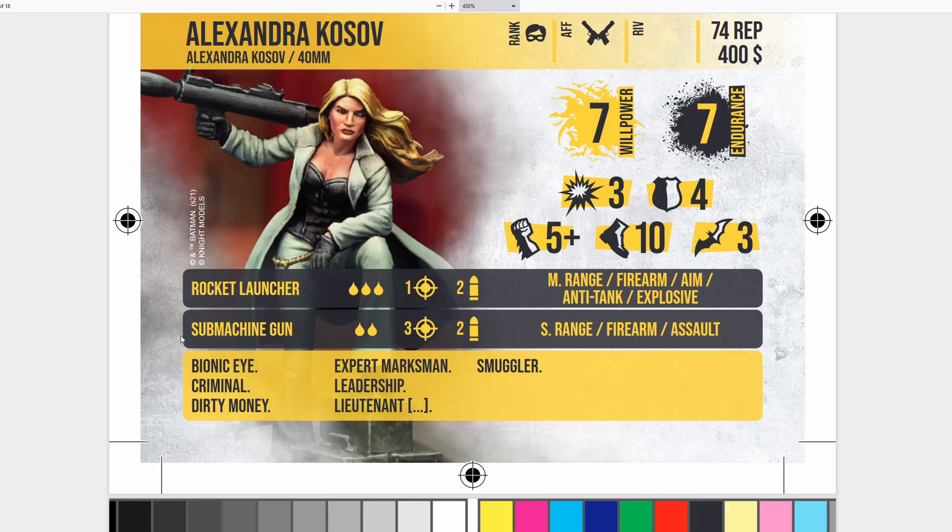Aside from the rocket launcher, she has a submachine gun: double blood, 3 rate of fire, short range firearm, and Assault. Assault means you take minus 1 to all your dice rolls instead of losing 2 dice from your pool whenever you move before shooting — keeping her a bit mobile. She comes with a bionic eye, Dirty Money ($300 funding), Expert Marksman, Leadership, Lieutenant, and Smuggler. Although she doesn't come with Mobster, which is kind of sad.